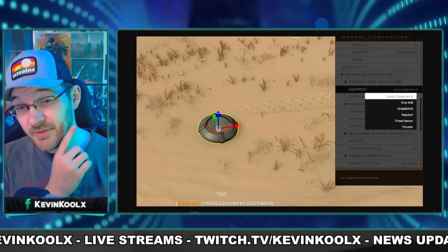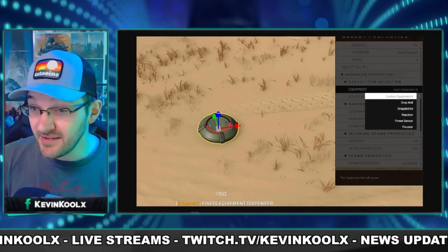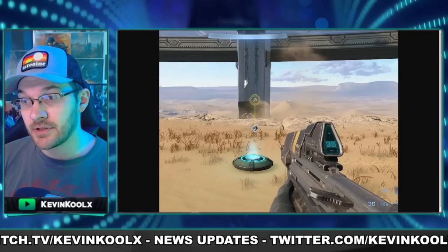In Forge, it looks like you'll be able to put together your own custom power-up or equipment. This is what it looks like in-game — a little forge hammer kind of thing on top of it. In Halo 5, there was a cool feature where you could meld different types of equipment and power-ups together to do some really crazy things. Now that looks like a true feature within Halo Infinite's Forge rather than the glitchy workaround they did in Halo 5.